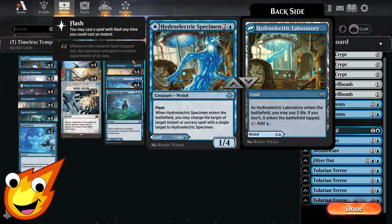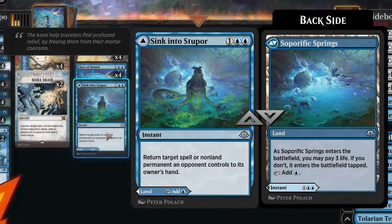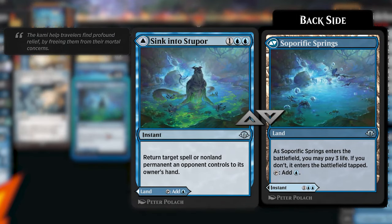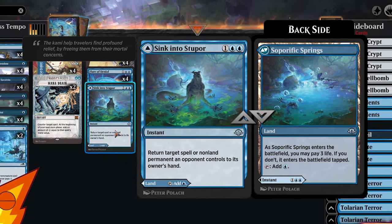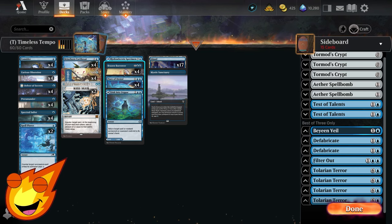Our only other tempo play is Sink into Stupor — a 3-mana instant that lets us return a target spell or non-land permanent to an opponent's hand. This is great as a tempo play for spells that are uncounterable, or think of it as the 5th copy of Brazen Borrower to bounce something back to our opponents. For lands, it's as simple as can be since we are super budget: 17 Islands, plus a single Mystic Sanctuary to bounce back a counterspell to the top of your library. We only run one copy because if you need it untapped, you'll have to pay 3 life, and we don't want to get too greedy.